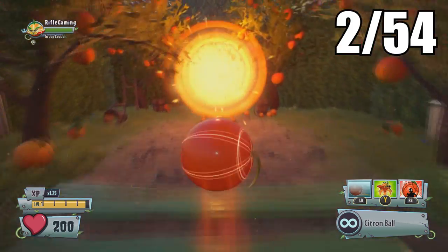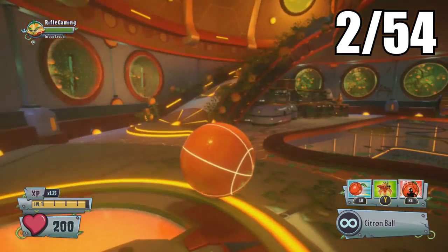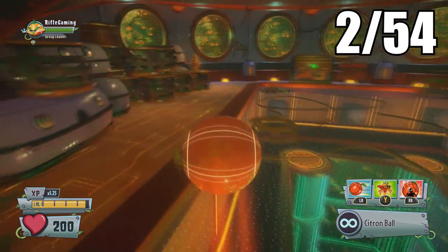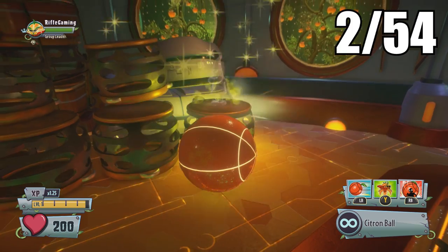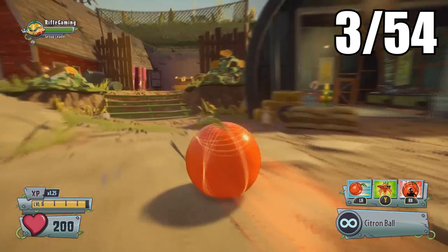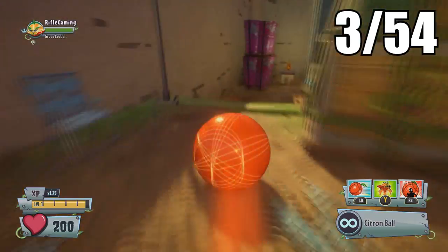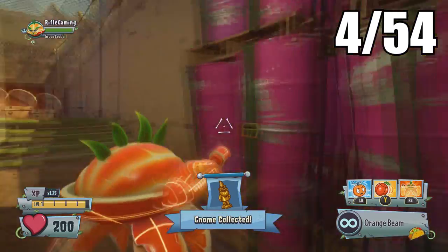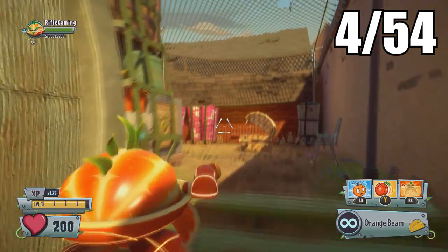Since those two are knocked out, go back to the backyard where the portals are and go through any of them. There will be one located in each. The one in the orange portal is literally right in front of you. For Colonel Corn's portal, it'll be located behind the fence — this is only accessible once you've completed his missions.